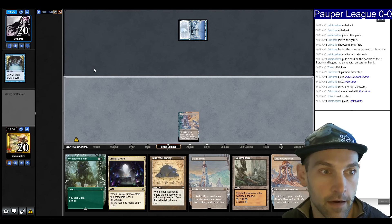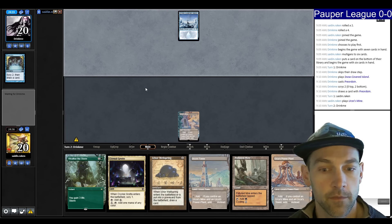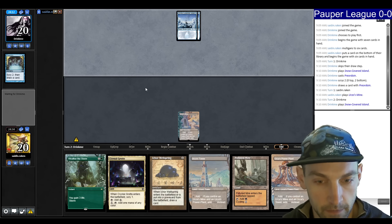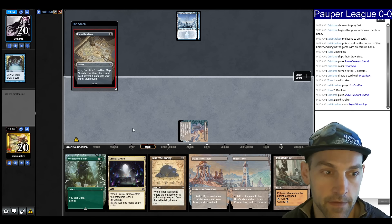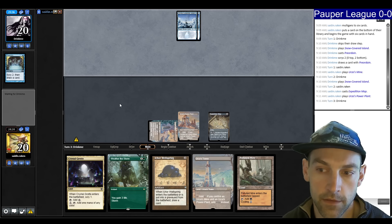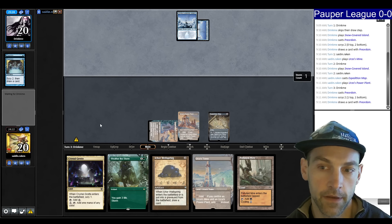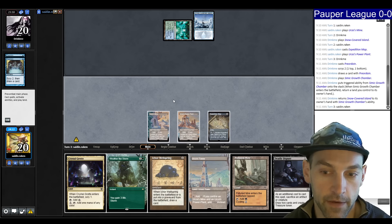Our opponent leads on a Preordain — could be Fairies, could be Familiars. Snow-Covered Island then another island. We don't want to jam the Wellspring when it's our only thing. I can lead on map to see if they want to counter it — it doesn't do much for us right now, so if they counter it, that's great. Play Power Plant, pass the turn. They Preordain, then play Simic Growth Chamber — that's really bad. So it's Turbo Fog, which means we'll have a very difficult time winning game one.